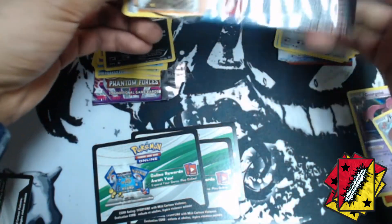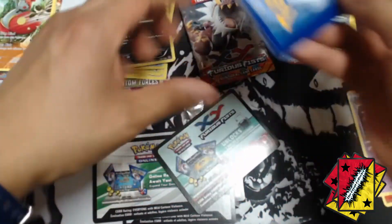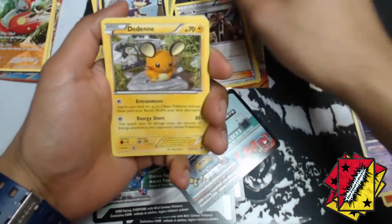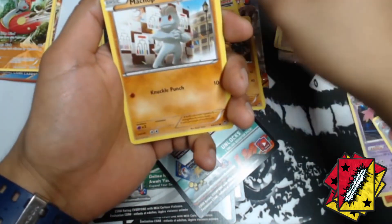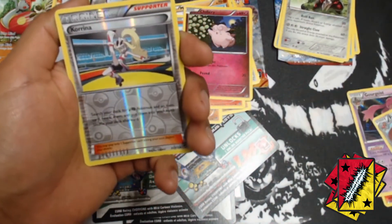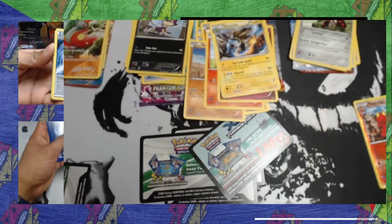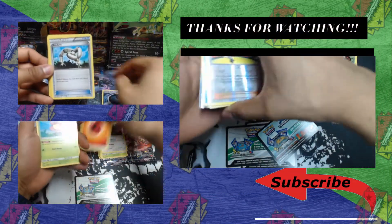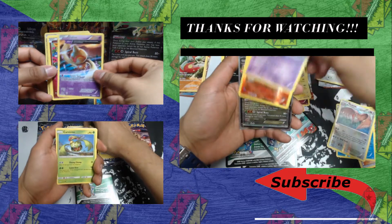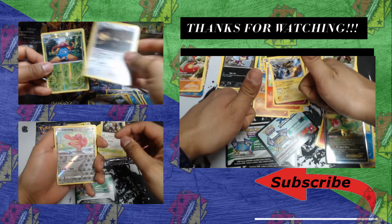All right, the last pack — Furious Fist! Can you give us some last-pack magic? We got the code card, a Battle Reporter, Meloetta, a Beartic, Cobalion, Machamp, Pancham, Torchic, Clefairy, and the reverse Korrina. And for the rare we got that Electrowire — a regular rare. So we only got one holo and three reverses. Look at that — three reverses, one holo, and that promo Flygon. Don't forget to like, comment, and subscribe!